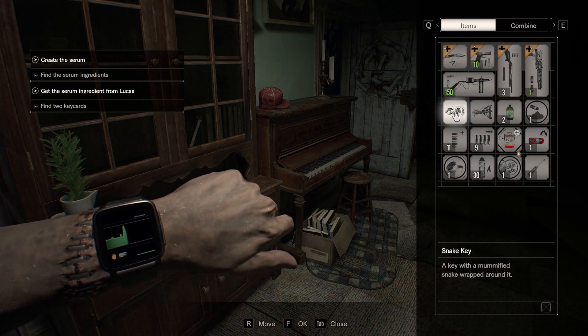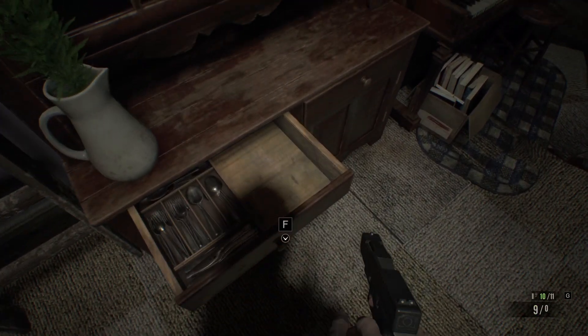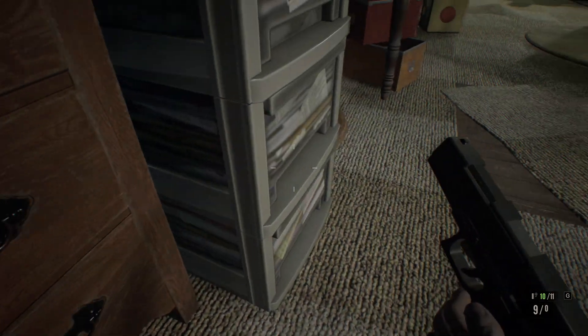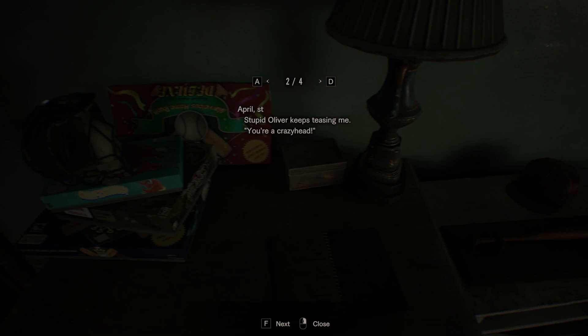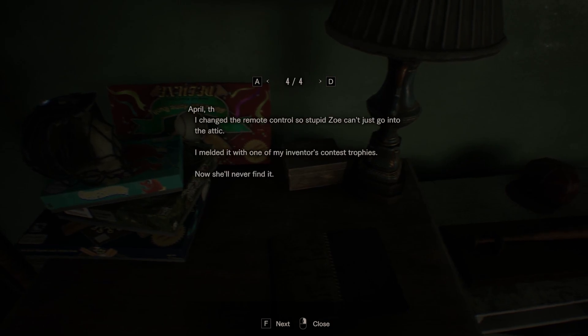Not enough space — should I go to the... I think you will be fine. First of all, open the drawer. Nothing. I think you can go up. Oh, look — shotgun ammo! Nice. I didn't see this. Oh, this is new. April — mommy took me to the hospital in town. They took a photo of my head with a weird machine. Then mommy bought me a 259-piece puzzle from the toy store. Stupid Oliver keeps teasing me. I lied to Oliver — I told him to come over for my birthday party, then shut him in the attic from outside by remote control. He kept crying: 'Let me out, Lucas.' April — I changed the remote control so stupid Zoe can just go into the attic. I mounted it with one of my inventors contest trophies. Now she'll never find it.